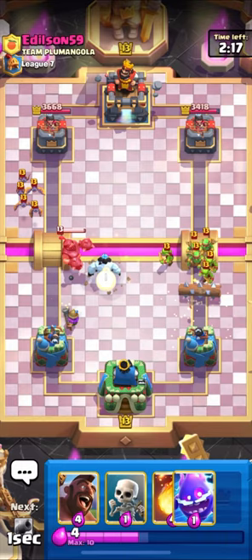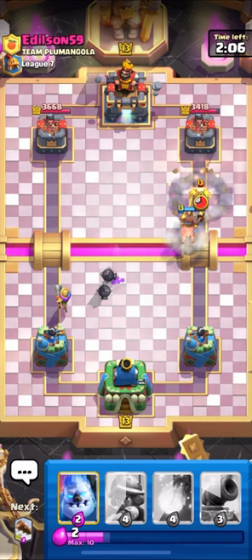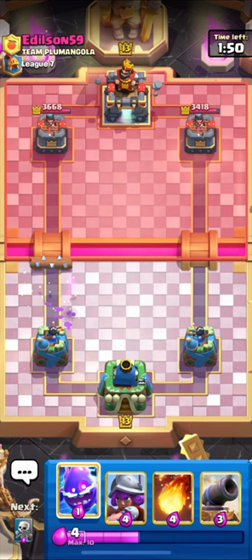I think this is Mega Knight Bait, so let's put down our Musketeer. You can see he is coming in with his Bats and Goblins - this is Mega Knight Bait guys. Let's try to stop his Mega Knight from jumping on our Musketeer. He also has a Mini Pekka. I think I have to Log here.